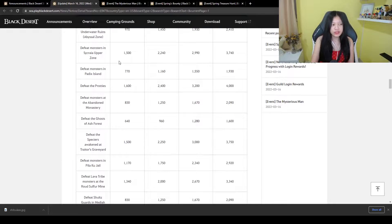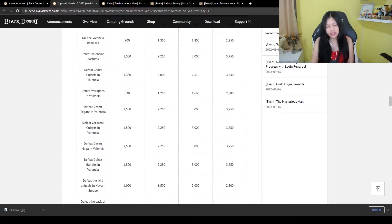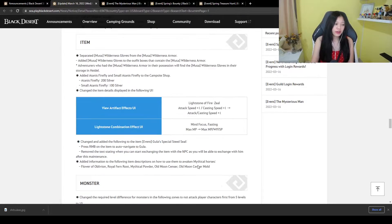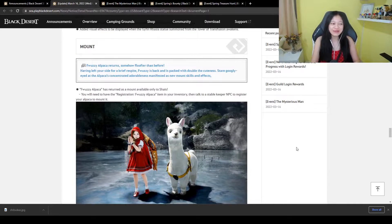Some additional info — there will be additional guild quests. For example, there's Cry and now the upper zone, the episode zone, things like that. Just some details right there.